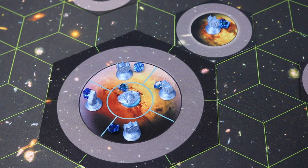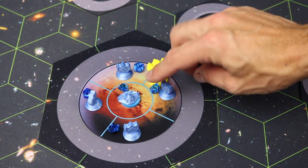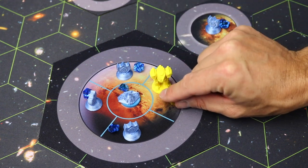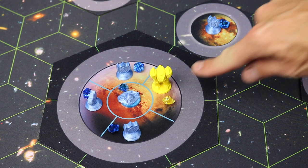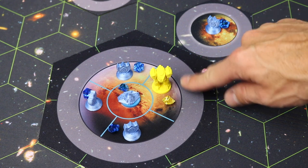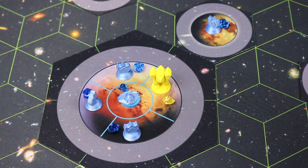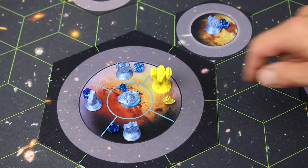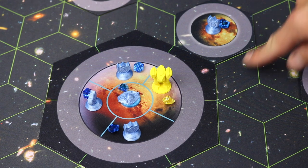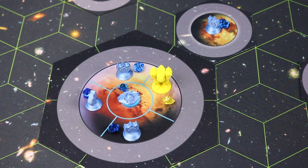The object of the game is to infiltrate someone else's homeworld. For example, if the yellow player got a mech onto the blue player's homeworld and controls even one spot there, while their own homeworld is completely protected by themselves, they win the game — but everyone else gets one more turn to try to knock them off. So you're trying to infiltrate somebody else's homeworld while keeping yours completely protected.